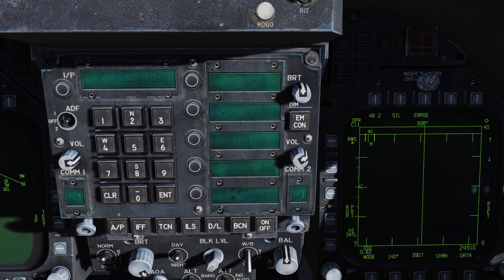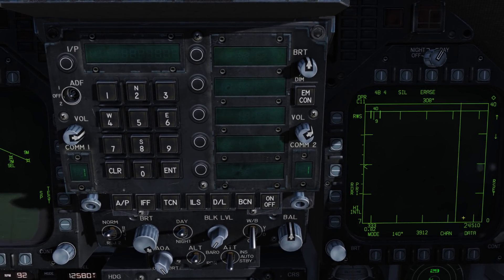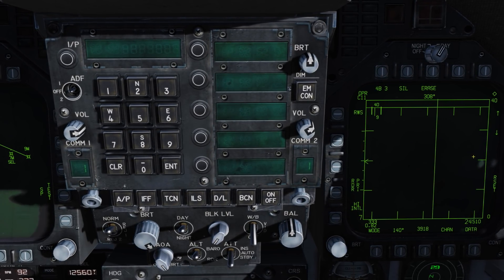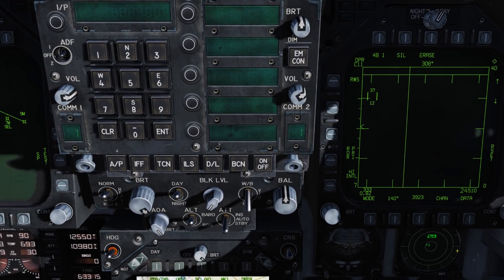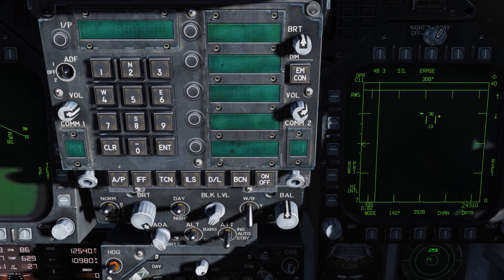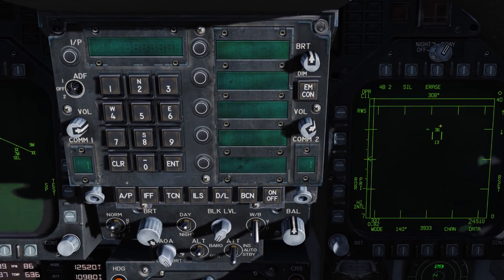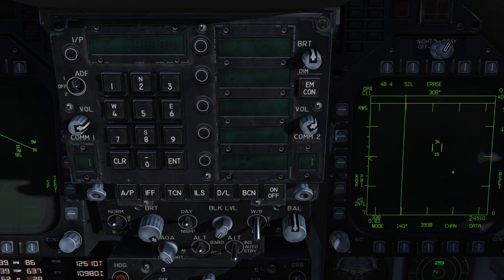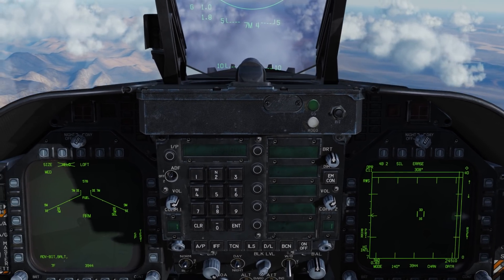Coming back up, we have our radar mode, which is Range While Search. In this format we're looking at azimuth left to right and range from top to bottom. With a range of 40, the center line represents 20 miles. Next we have our TDC — a captain's bar with two vertical bars — which we use to lock targets. The top number is your elevation ceiling at 36,000 feet and the bottom is 13,000 feet, and as we move the TDC up and down those values change accordingly.